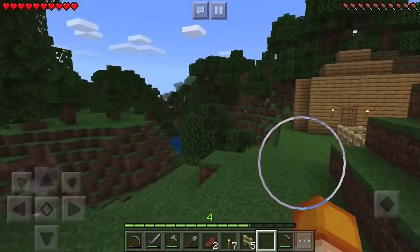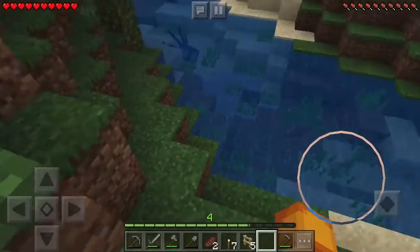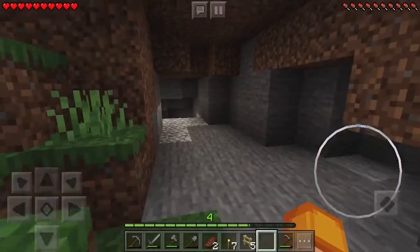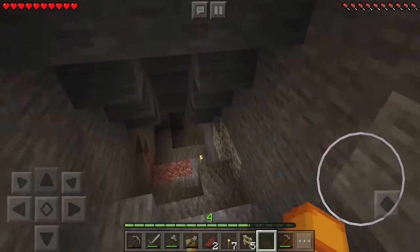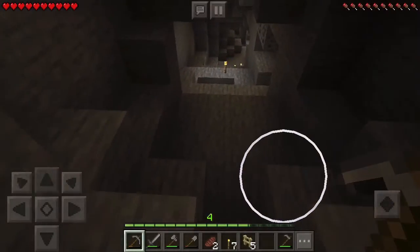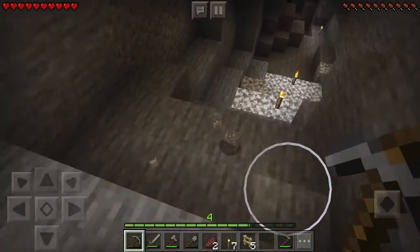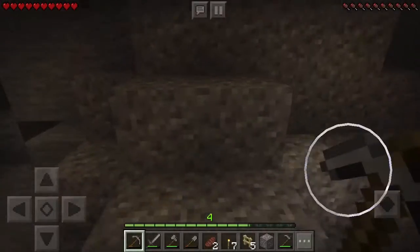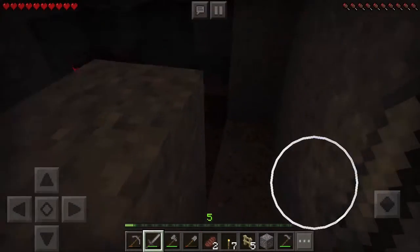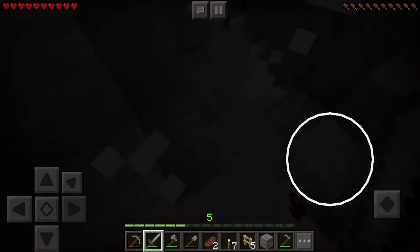I'll need bone meal to turn grass into seeds, so back to mining — I want to go back into that cave we explored yesterday when we mined all that iron. I'm passing the coal because it's useless to me right now. I see torches — I did not know I found coal here previously. Oh, a spider! Hey spider, you're gonna die! Got it.